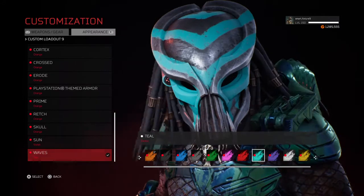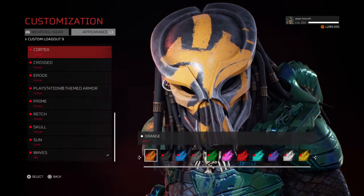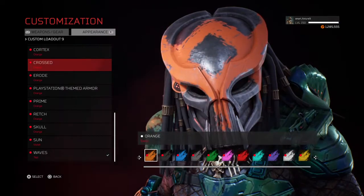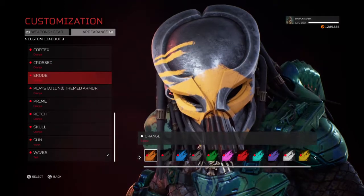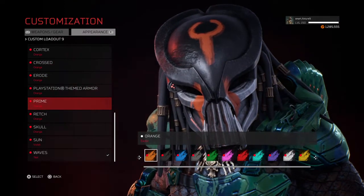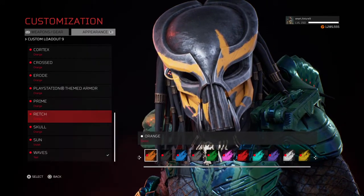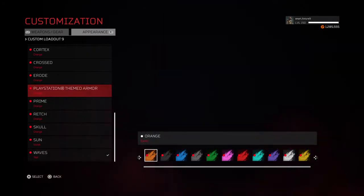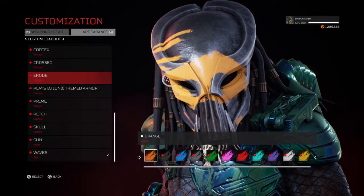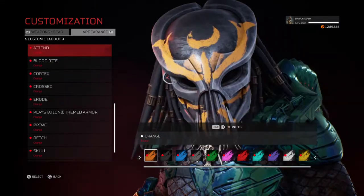So the war paints included Sun, Waves, and — I think it was Cortex. I unlocked that one, yeah, I think it was Cortex. Everything else was already there. Erode was another one — yeah, I think I unlocked that previously.